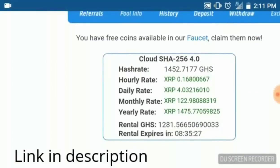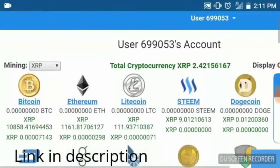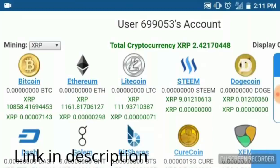Currently we're at 1452 GHS, at least for the next 8 hours and 35 minutes per the countdown timer. Then I'll drop back down to about 172–173, which is my natural GHS, and I'm slowly trying to build that up. For those of you watching who are not in Eobot, go ahead and register — it's free to register and free to start mining.